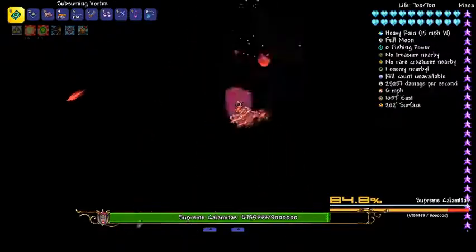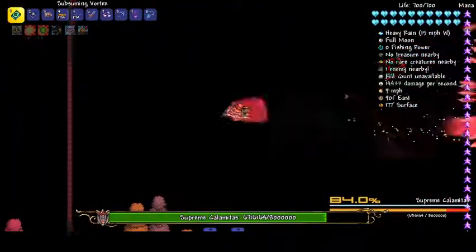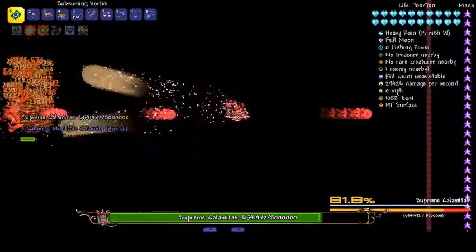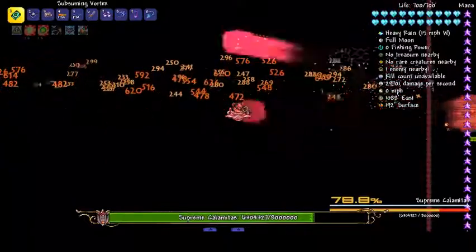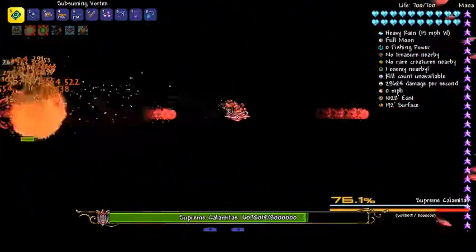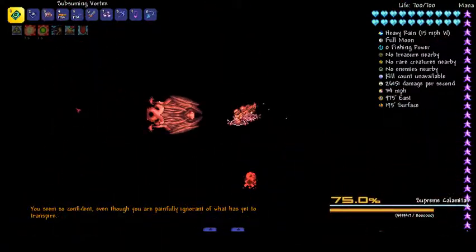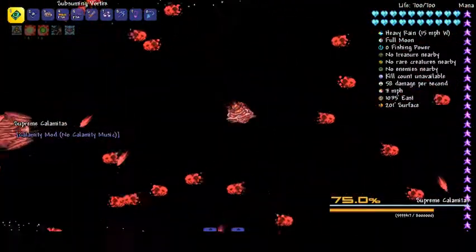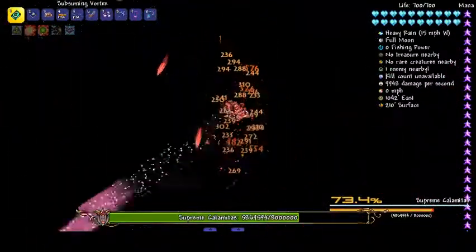I think everyone knows what number one is going to be. But I'm just going to wait anyway — I think it's pretty obvious. The Subsuming Vortex — this guy I think has less defense and health than Rajar, actually no — I think he does have more than Champion Rajar because he seems to not be taking as much damage. Champion Rajar was taking a pretty big beating from this, while this guy seems to be immune to the throws. I think this is phase two. This is where you do a bullet hell. The music changes to four different stages during the boss fight.